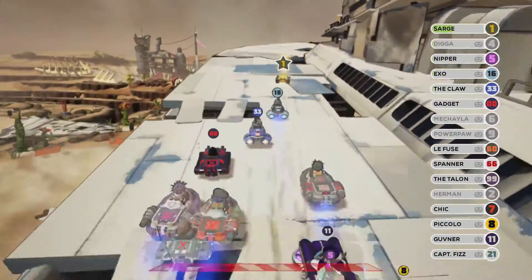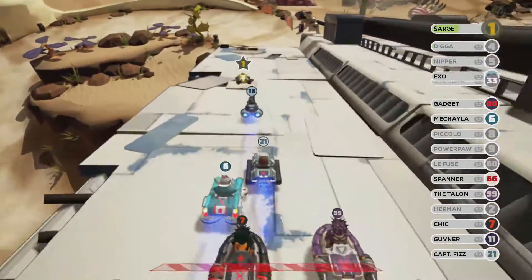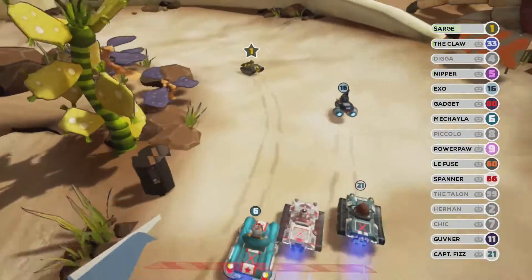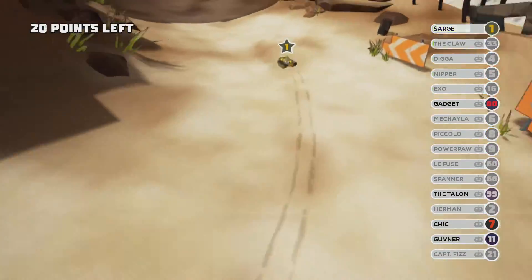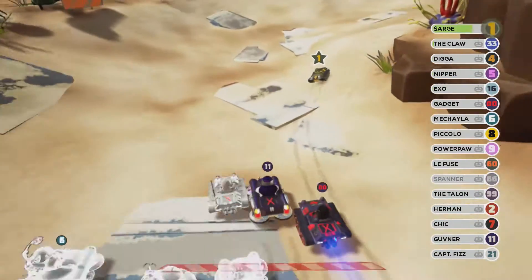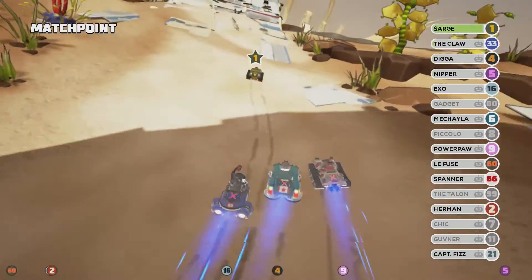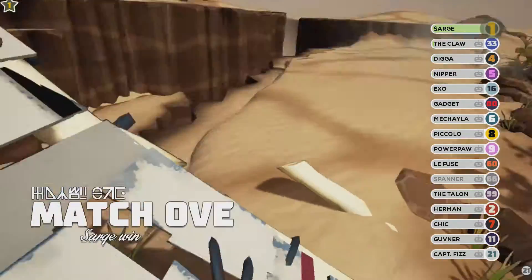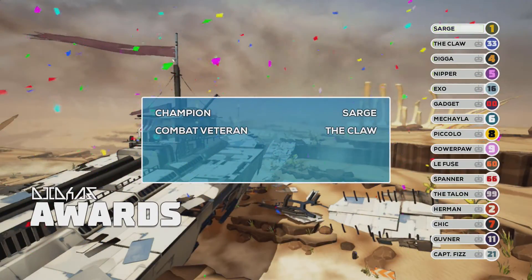We'll speed this up and get to the end where you see the achievement pop. Your score will go up like crazy, especially when you get them on a respawn - they all kind of get wiped out. I love the desert map because it's really easy to take them on the corners, as you can see.